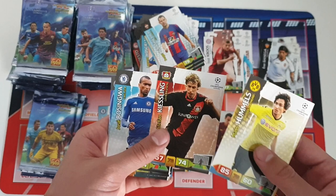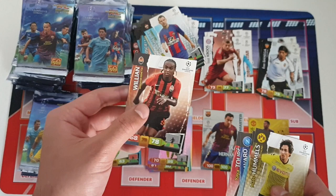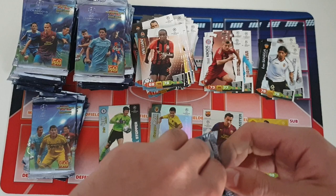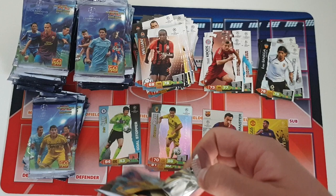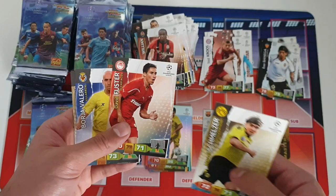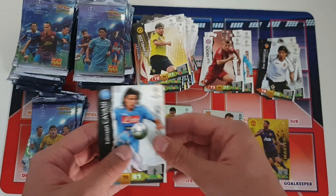Next: Matt Hummels at Dortmund — his first spell, of course now back there after previously being at Bayern. Kiesling, Gosingwa, Cannavaro, Yaya Toure and Willian when he was at Shakhtar. Look at the hair there — quite weird seeing him without an afro when we're so used to that. I believe he joined Chelsea the following season actually. Next pack: our insert card — Edison Cavani at Napoli, quite a few of you probably don't remember him being there since he's been at PSG for quite a while.